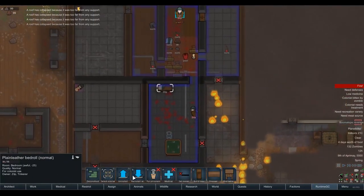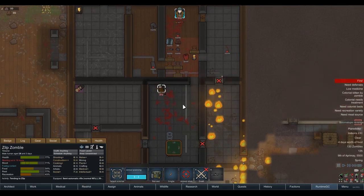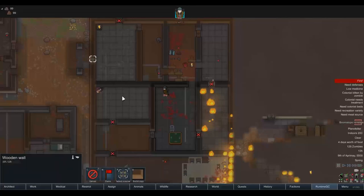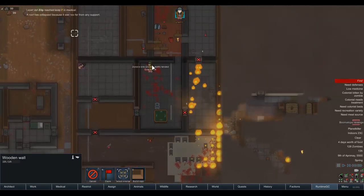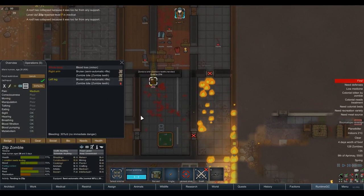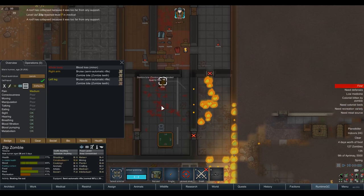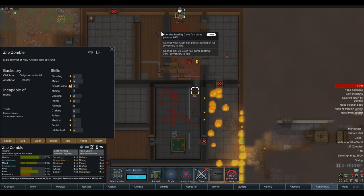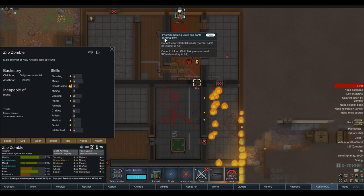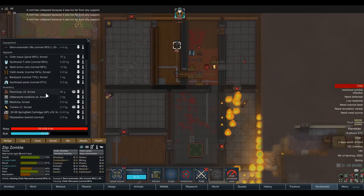Let's grab your bedroll and leave — this is horrible. Quickly put that in your backpack and we're going to run as fast as we can. We'll dismantle this wall because we know they're all on this side. Look at how many zombies there are — you can tell by the fact that they're all on fire. Get yourself tended. Oh my God — he's been bitten! Zilp bitten by a zombie — it's unclear if they'll develop an infection. Do we want to take anything? We've got room for maybe a little more pemmican. Let's just run. Drop those and pick up all the pemmican — that will obviously last a lot longer than packaged survival meals.